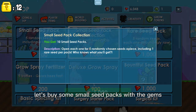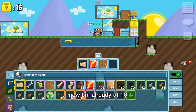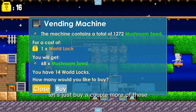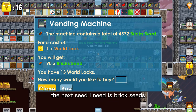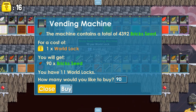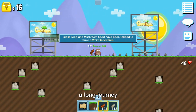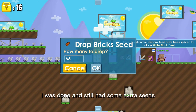Let's buy some small seed packs with the gems. I found a player who wants to buy them for 4 world locks — now I'm already at 16. Let's buy these mushroom seeds for a project. Can you guess what I'm going to make? Let's buy a couple more of these and then move to buying the next seed. The next seed I need is brick seeds, a couple more of these as well. I'm first going to splice these seeds to make white block trees, and so I began splicing them — a long journey. I also had to expand the farm a bit to fit all the seeds. I was done and still had some extra seeds.